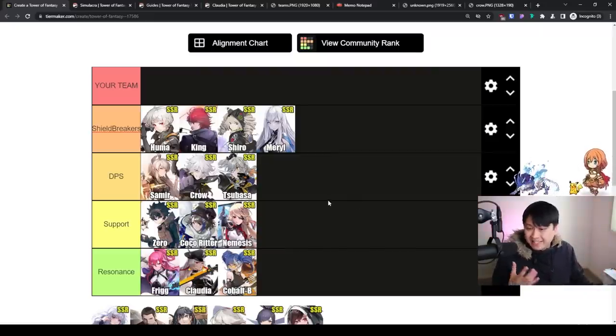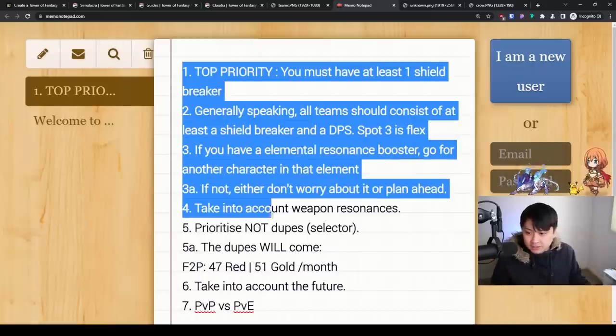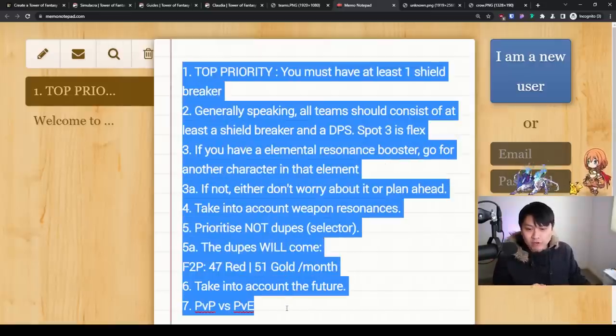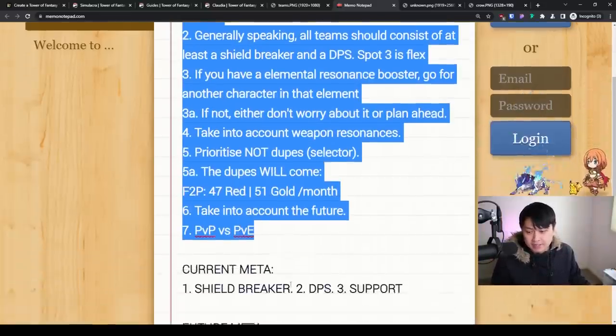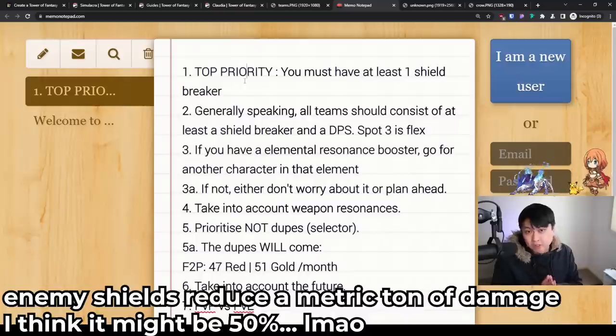First, I want to start with this notepad in the browser — essentially what I'd call my guiding principles, my philosophy in terms of team building. It's not just my philosophy; it's philosophy I've gathered from CN servers, from some of the veterans, with a little bit of my own input as well. This is a TLDR of what we're looking for when we team build. Number one priority: you must always have at least one shield breaker.